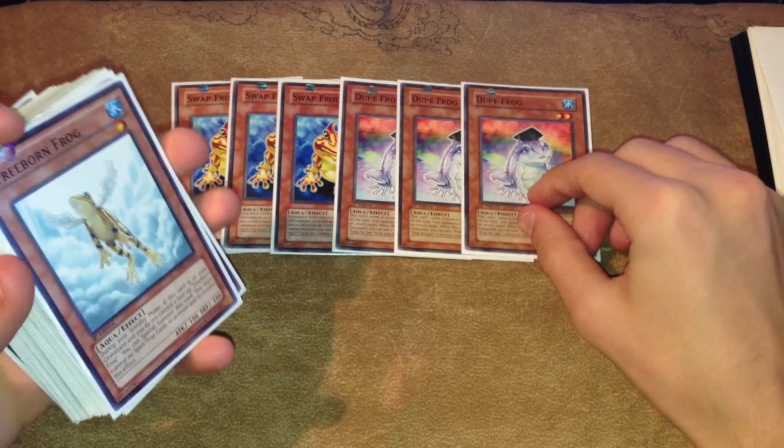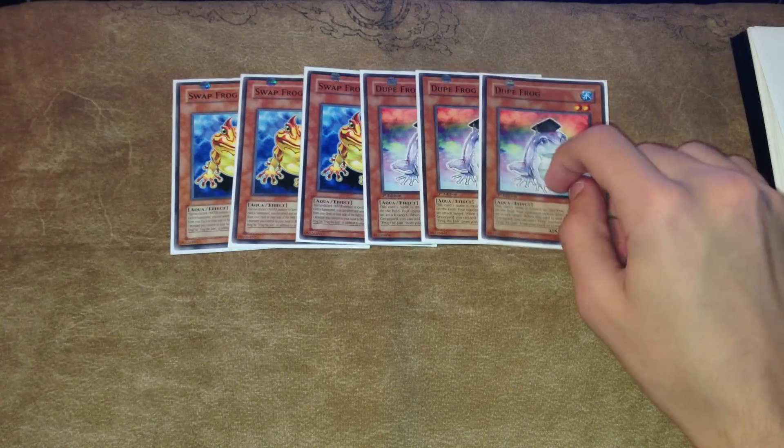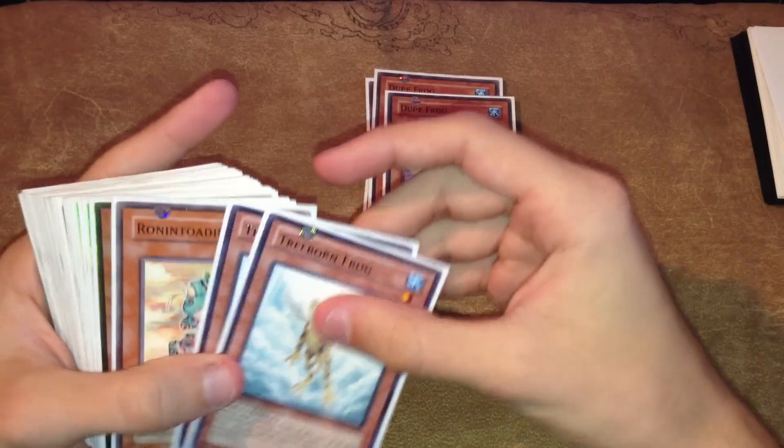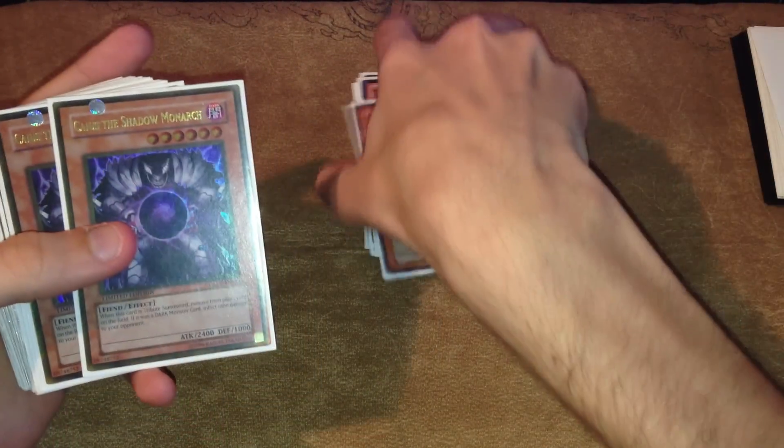That basically creates a Marauding Captain effect — they can't attack you because both are on the field. It's a really cool card; I think it's an easy side-out at worst, so in general it's a free plus. The only thing is, sometimes you can make a mistiming, so make sure you're not tributing this for a monarch because it is a 'when... you can' effect and can mistiming pretty easily. But for the most part, it's a really solid card. Two Treeborn Frogs — I've never really had a problem with two. One Ronin Toadin, same thing.